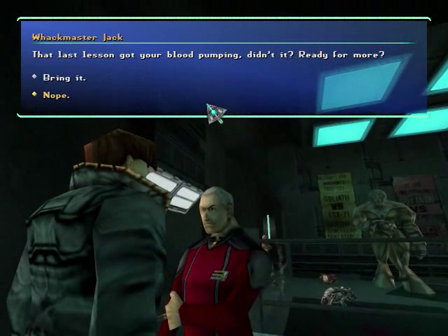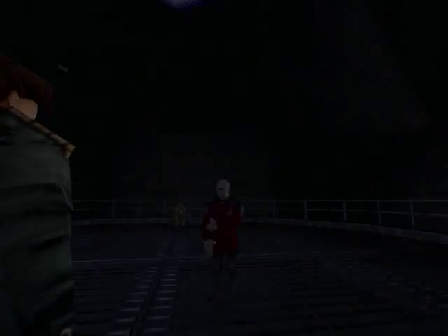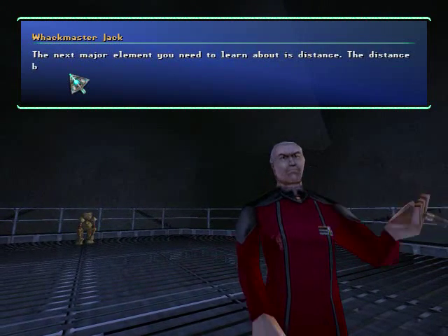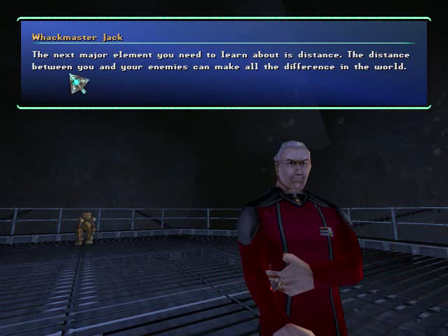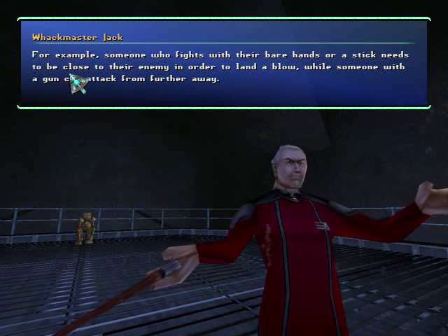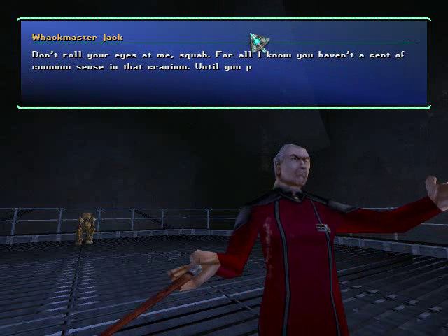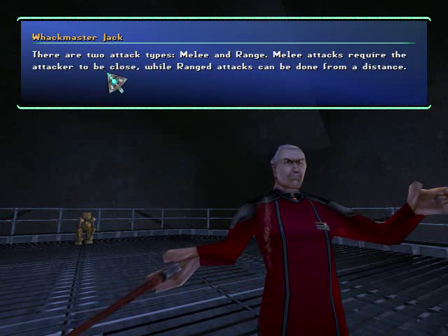That last lesson got your blood pumping, didn't it? Ready for more? Bring it. That's the spirit. Crack your knuckles, pull up your socks, and let's begin. The next major element you need to learn is about distance. The distance between you and your enemies can make all the difference in the world. For example, someone who fights with their bare hands or a stick needs to be close to their enemy in order to land a blow, while someone with a gun can attack from further away. There are two attack types: melee and range.